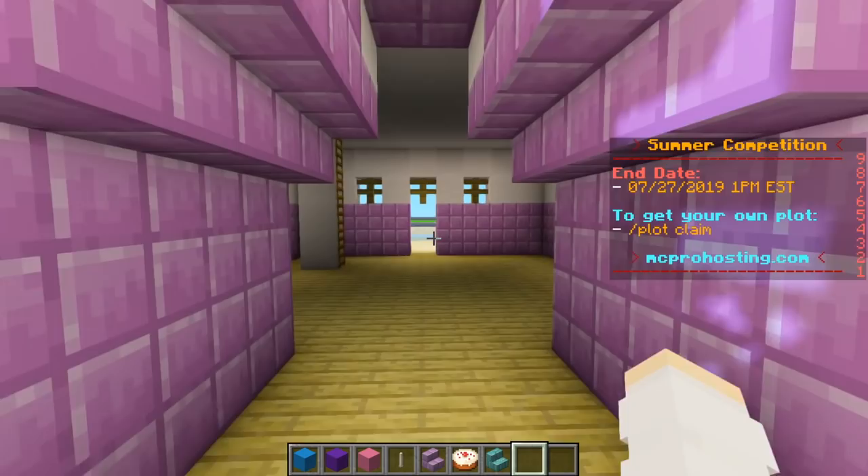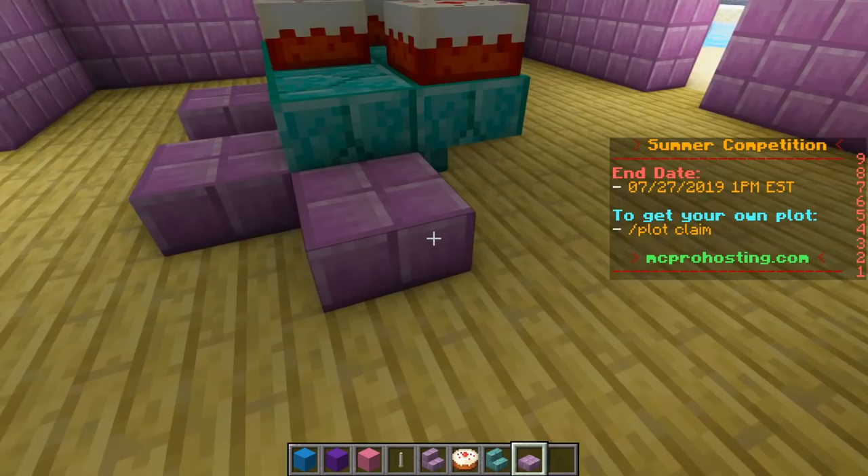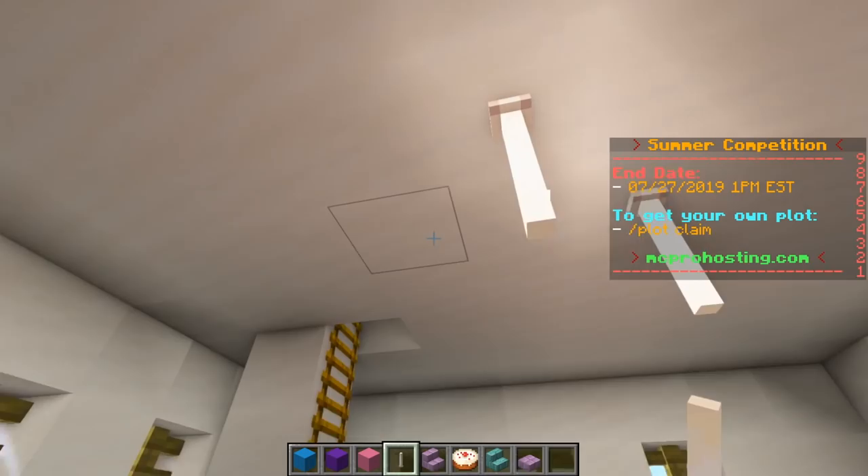Now that we have all these really cute party balloon lanterns, I want to go inside and make a table so that we have a place for cake. So let's add a table to the middle of the room. Then on the table, we can add some cake. We can use the purple slabs as chairs. And then we can add some end rods to the ceiling for some light.